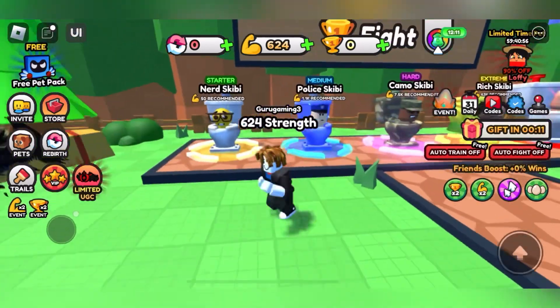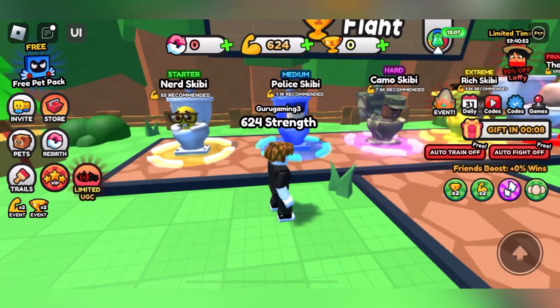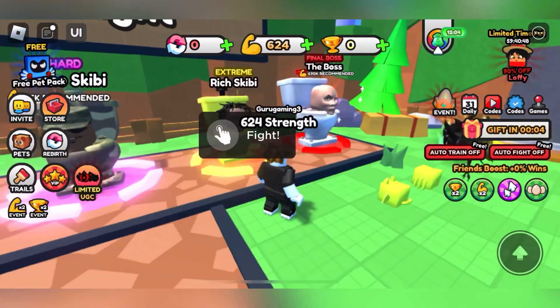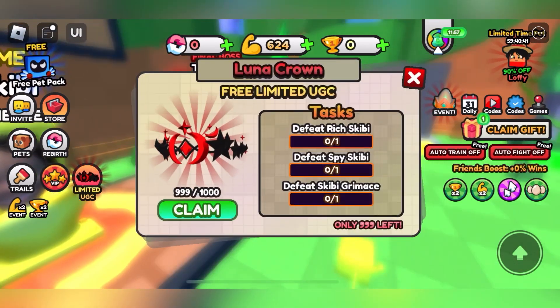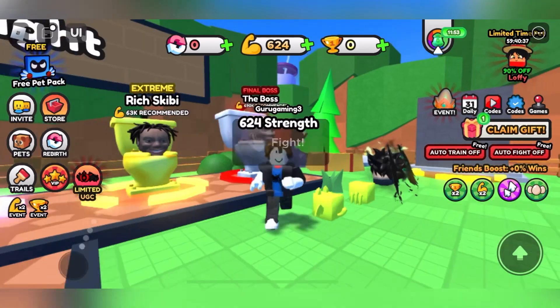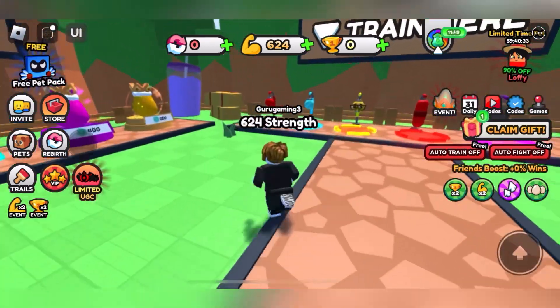So you have to come here. First of all, beat nerd SKBD, then police SKBD, then camera SKBD, then you will come to rich SKBD. When you beat rich SKBD, you then have to beat the boss. After beating the boss you will get spice SKBD and SKBD cry make, so you also have to beat both of them.